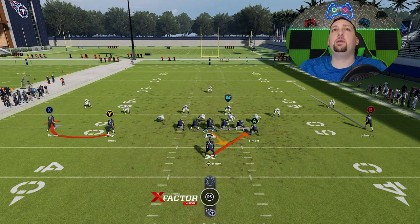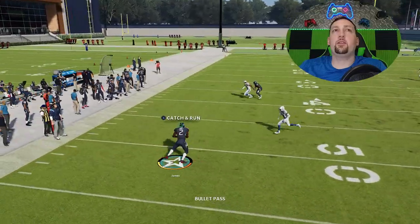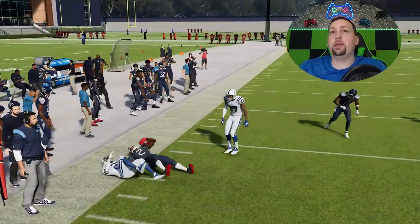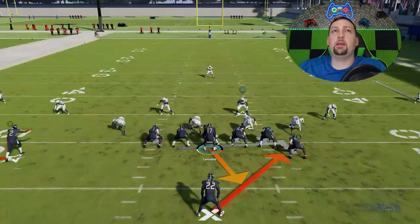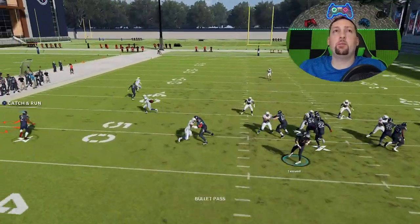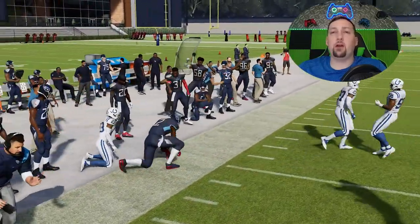I don't really use the zone fake jet much unless I notice my opponent reacting to it. The last play is the power alert bubble — I only really use this against Cover 3 or Cover 4. If you see your opponent running a lot of those defenses, you get it out to the receiver on the bubble screen. It won't be as explosive unless you have a quick-twitch receiver, but it can have a lot of success against coverages where cornerbacks drop back.